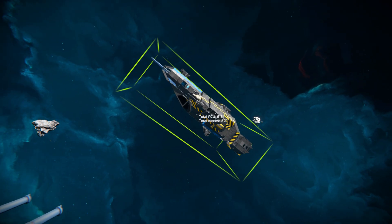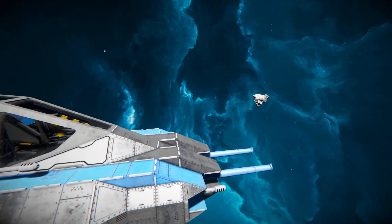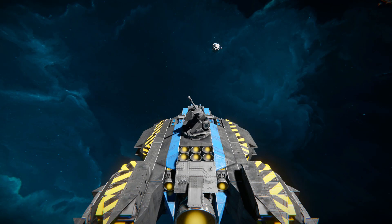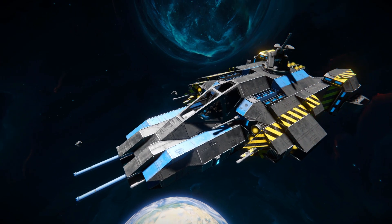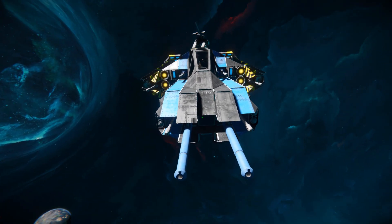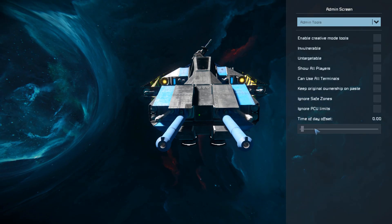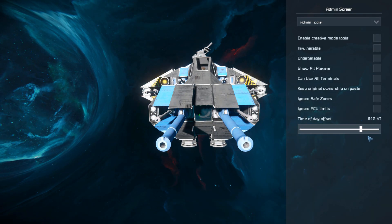Now we'll just paste it in over here, where it's actually only 870 small blocks, which is a little bit lower than what it was suggesting. We'll now take a quick look around the outside, see what it can do, then I'm sure I'll find an asteroid and slam it straight into it. Bringing the sun all the way back around — that'll do quite nicely.